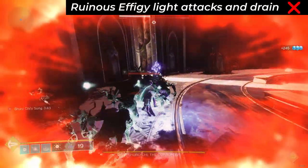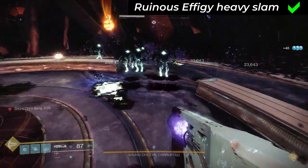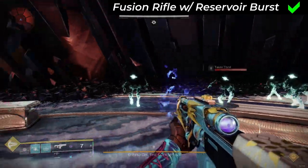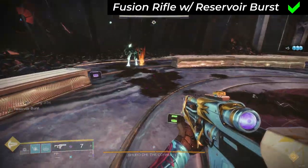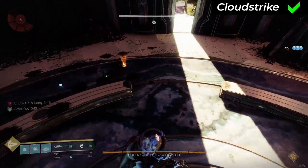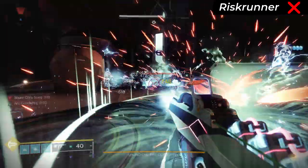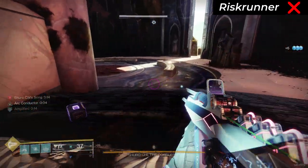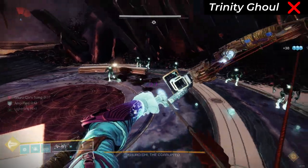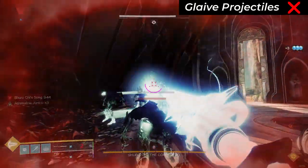Ruinous Effigy: no from the light attacks or drain kills, but yes from heavy slam attacks. Fusion rifles: no from basic fire, but yes from Reservoir Burst. Cloud Strike: yes from the lightning strikes it causes. Energy weapons that you might think would count but don't: Risk Runner — no, its chain lightning does not count as explosive. This is a good example of the arc inconsistency: Cloud Strike counts, but Risk Runner doesn't. Trinity Ghoul: no. The Hunter exotic glaive Edge of Concurrence: no. General glaive projectiles: no. Devil's Ruin: no. Prometheus Lens: no.